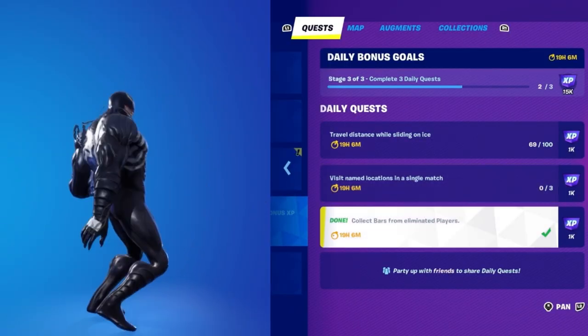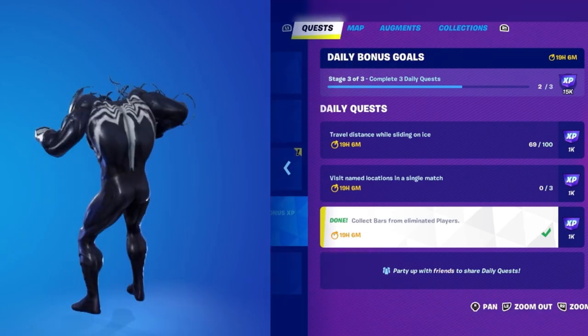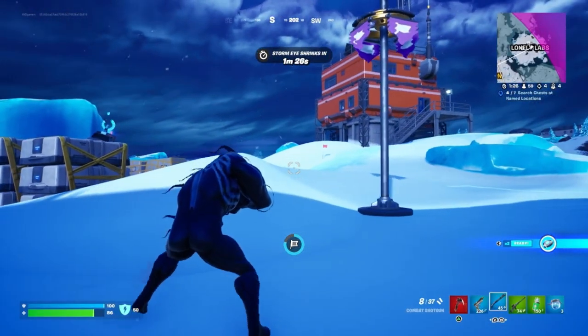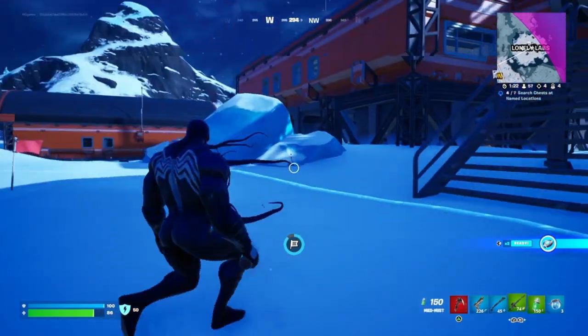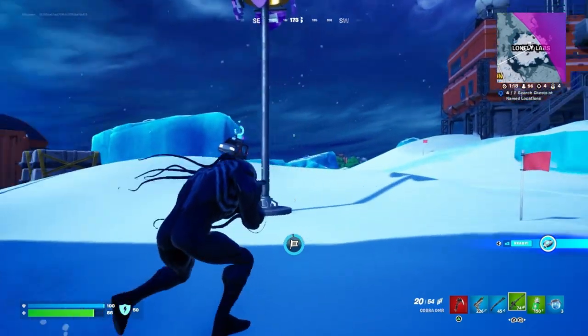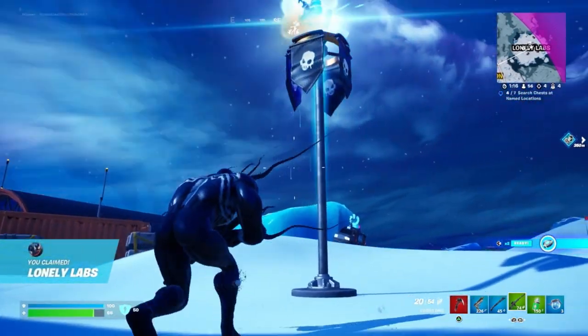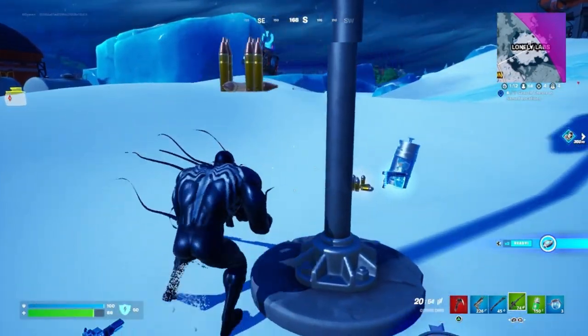It's time to claim a location and steal all the bars. I chose Lonely Labs, let's do it. Keep your head on a swivel and look around for other players in the area — you do not want to get caught off guard and get picked off from a distance. Hurry up, why is this taking so long? There it is, look at all those gold bars — let's get that right to the bank!